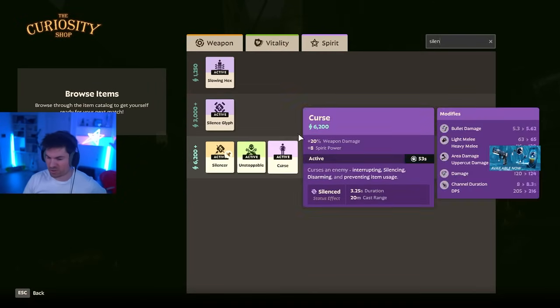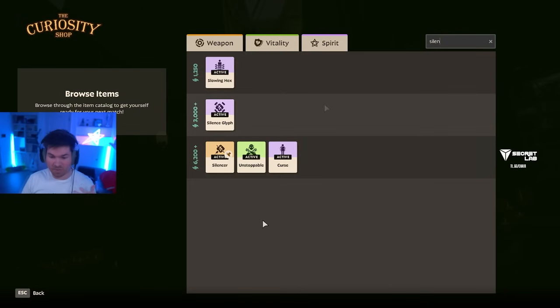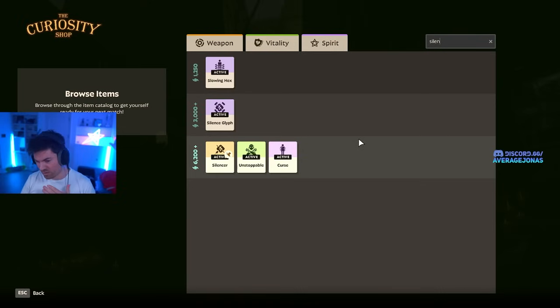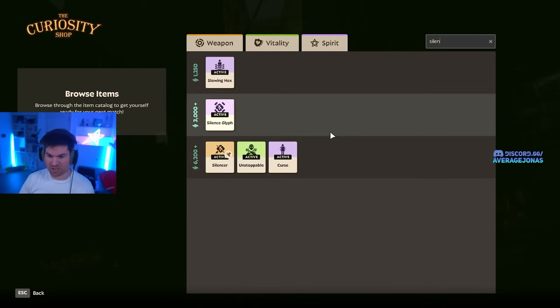Basically, Unstoppable and Curse are two items that you can almost always buy, depending on how much crowd control there is. So I'm not going to mention Unstoppable and Curse for every hero, unless it's especially applicable for one type of hero.